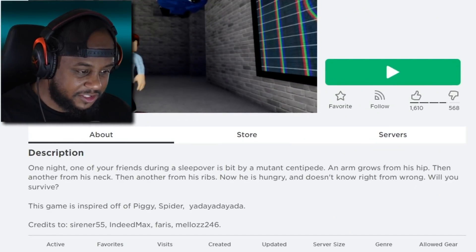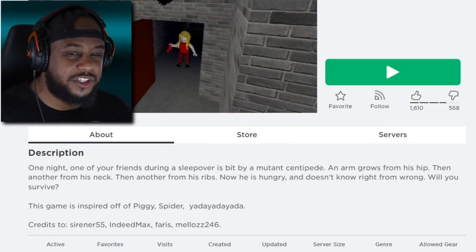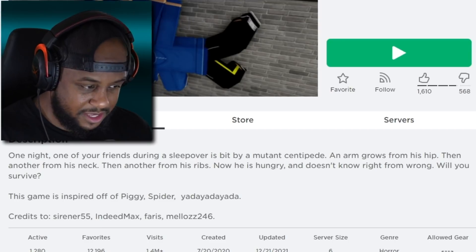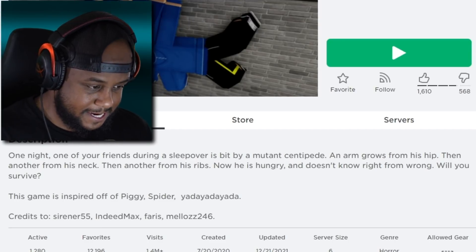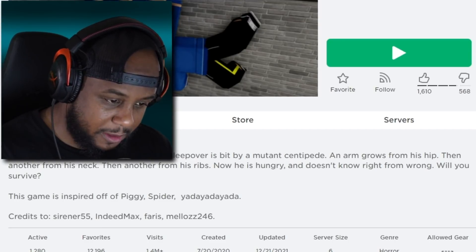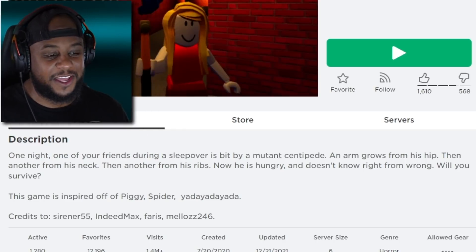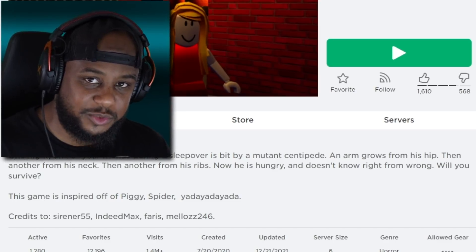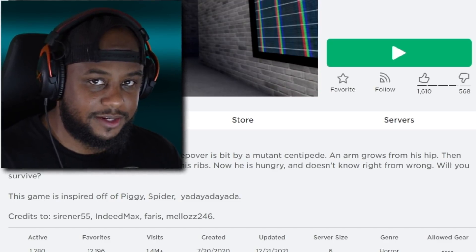One night, one of your friends during a sleepover is bit by a mutant centipede, and arms grow from his hip, then another from his neck, then another from his ribs. Now he is hungry and he doesn't know right from wrong. Will you survive? Guys, we are on Roblox Centipede.